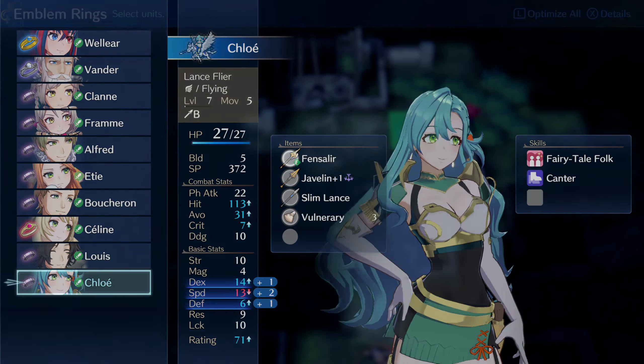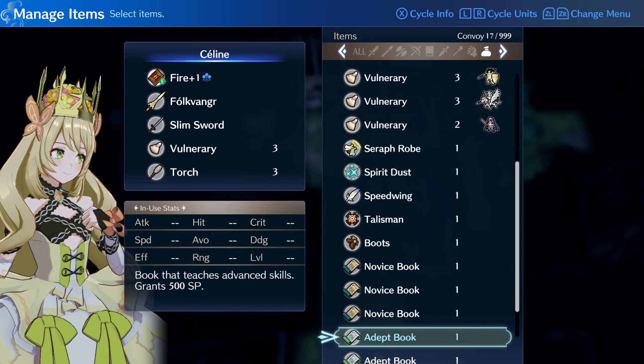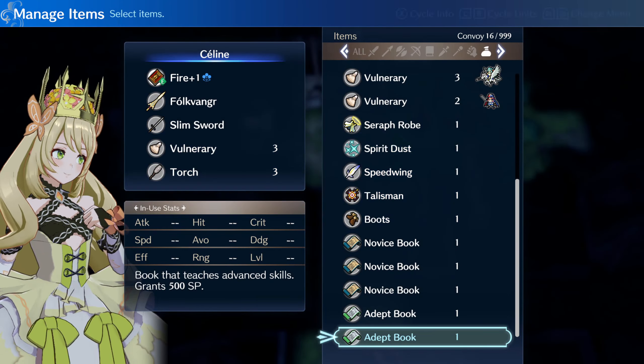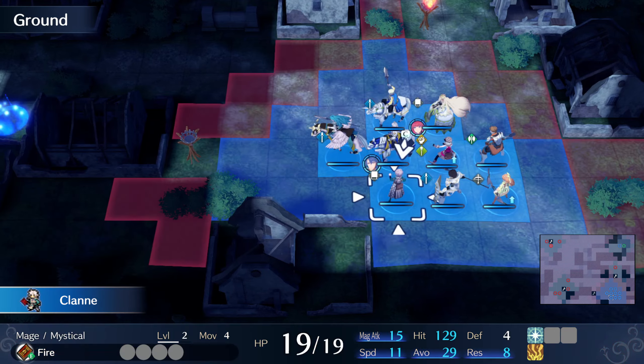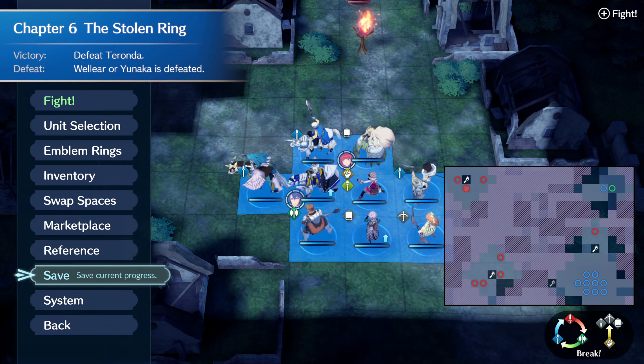In the battle prep, we gave Sigurd to Vendor and Celica to Sayling, effectively switching their roles from the previous chapter. Allier got back with her boyfriend while Chloe settled with Merrick. We forged Killer Axe +2 for Vendor, Marth engraved Fire +1 for Sayling, and Sigurd engraved Javelin +1 for Chloe. Sayling uses Magic Tonic and keeps a torch in her inventory.